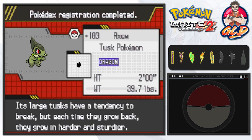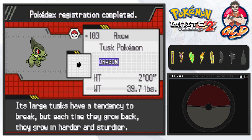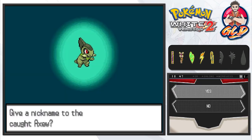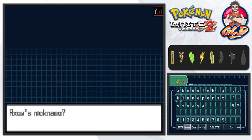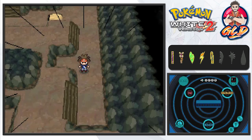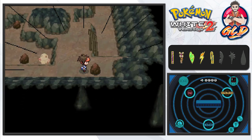Here's the Pokedex entry - it's the Tusk Pokemon, Dragon type. 'Its large tusks have a tendency to break, but each time they grow back they grow harder and sturdier.' It's a pretty good Pokemon, very intense actually - very physical too. As many of you guys already know, we're going to name this Pokemon Bone Saw. I don't know exactly what I'll do with it - maybe I'll level it up and battle some stuff. We'll see.